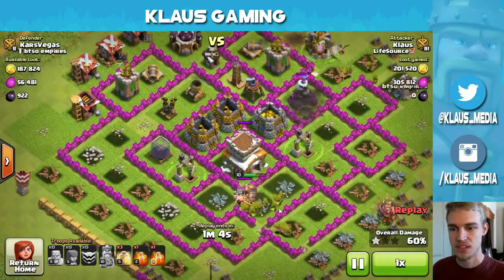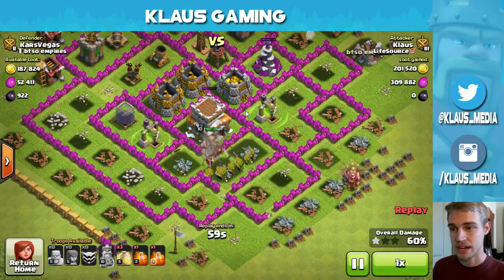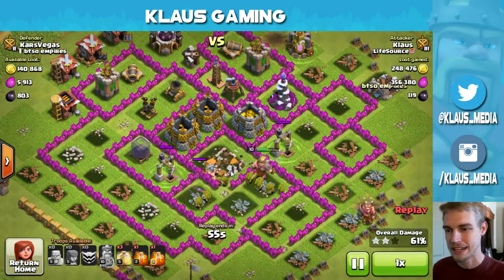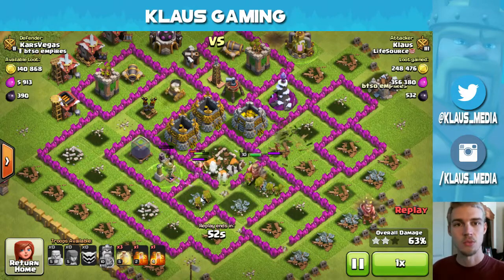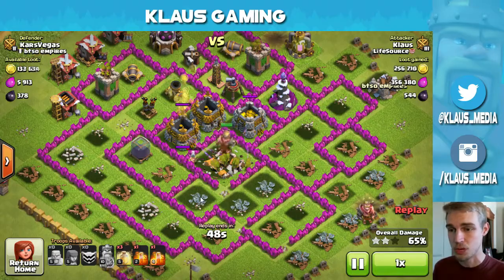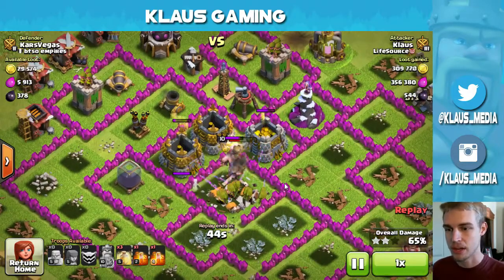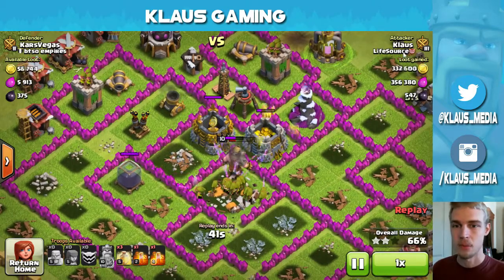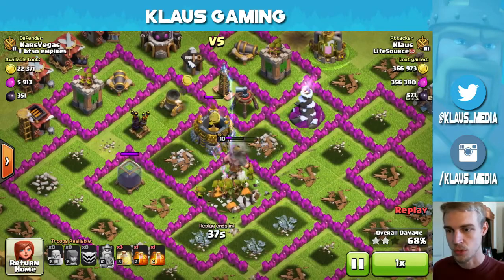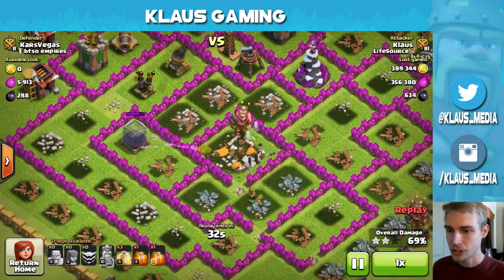I've got the dark elixir drills in my sights, with the barbarian king, barbarians, and archers down here — this group is probably going to take that dark elixir. Then this mortar starts raining down on my troops and it is making me nervous because there's pretty much no barbarians left, only archers. The king is taking damage from the wizard tower, the tesla, and the archer tower, and now the king is dead.